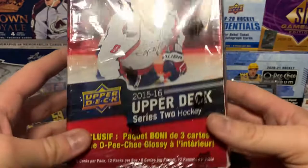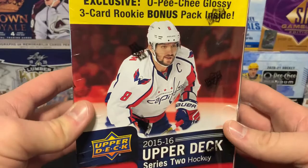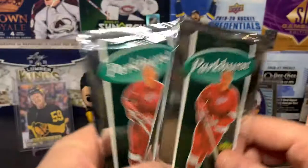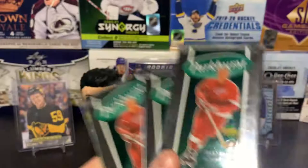I've had this blaster pack for a while, so it's finally time to open it and see if we can get lucky. I've also got three loose packs of 2005-06 Parkhurst — a little bit of a Sid and Ovechkin rookie hunt. Let's go ahead and get these Parkhurst packs open, then let's go Young Gun hunting.